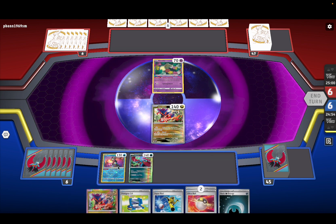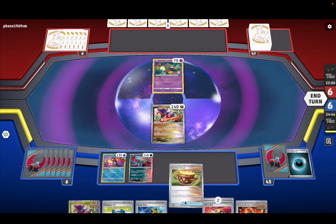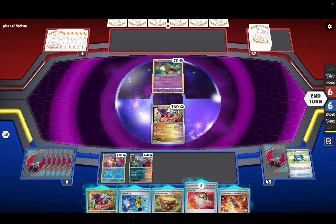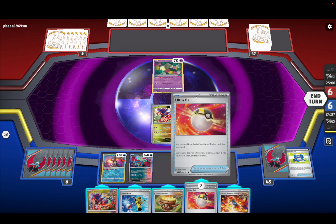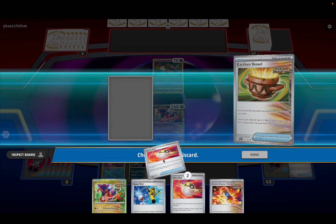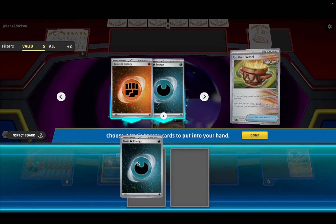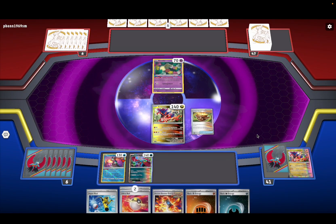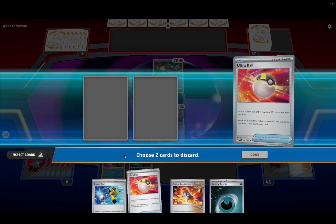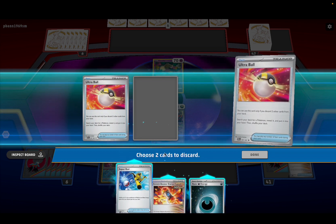Definitely place on the Roaring Moon. Definitely use Concealed Cards to draw, Earthen Vessel — that's also good. Let's do Ultra Ball. I think we can discard, I think it's fine.